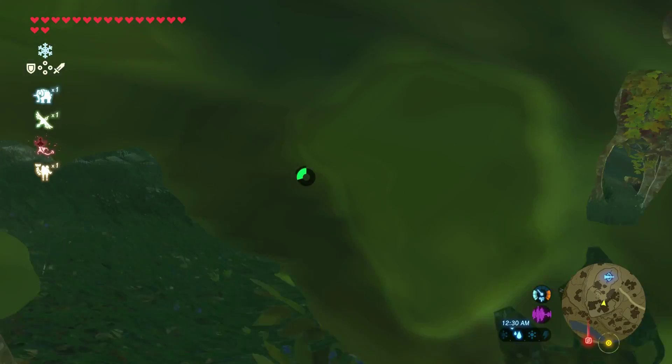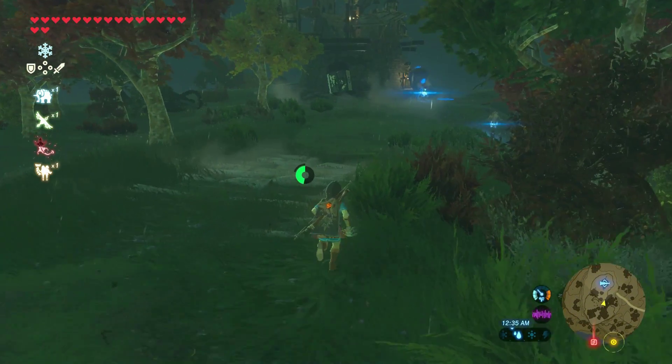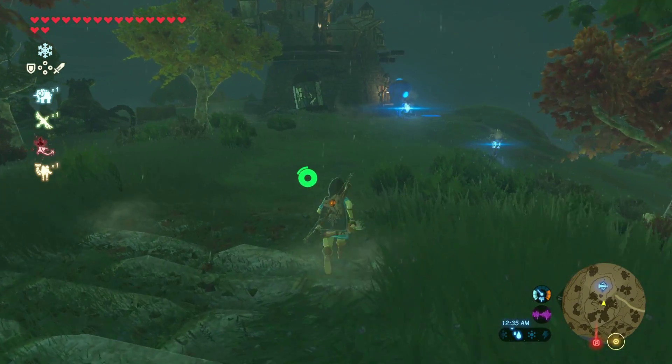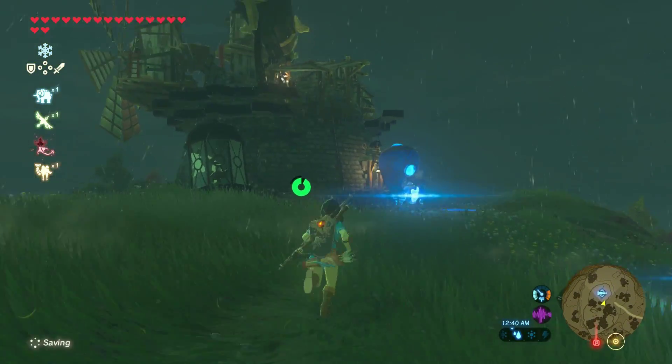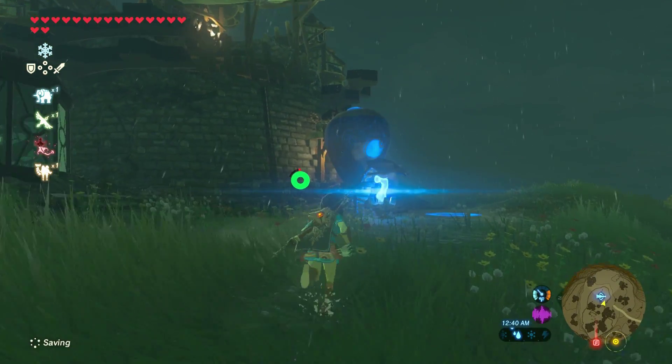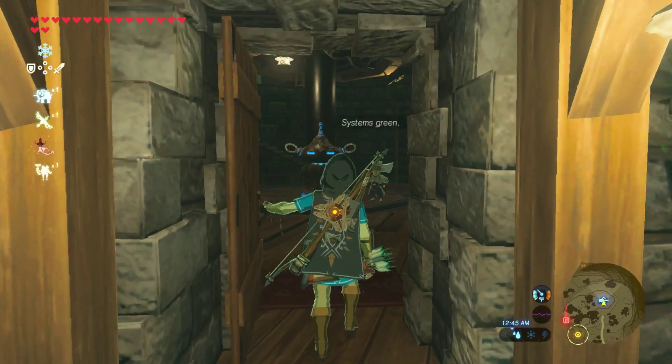Once you do that, the tech lab will be all powered up and you can get the guardian armor, as well as guardian arrows, guardian swords, guardian spears, and guardian bows — a whole ton of guardian gear. It's pretty cool, but it is going to cost you quite a bit of rupees and crafting material.